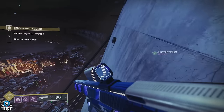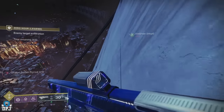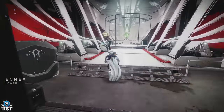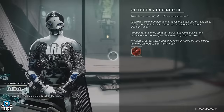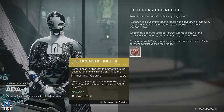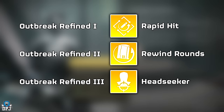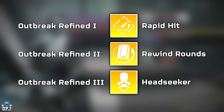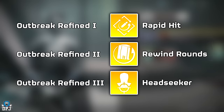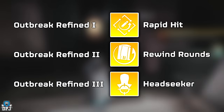These switches are tied to a quest from Ada-1, which she gives you once you've already completed the Zero-Hour mission before, and the quest is called the Outbreak Refined. There are three individual steps to this quest, rewarding you a different perk for the Outbreak Perfected. Step one is Outbreak Refined 1, which rewards you Rapid Hit. Outbreak Refined 2 rewards you Rewind Rounds, and Outbreak Refined 3 rewards you Headseeker.